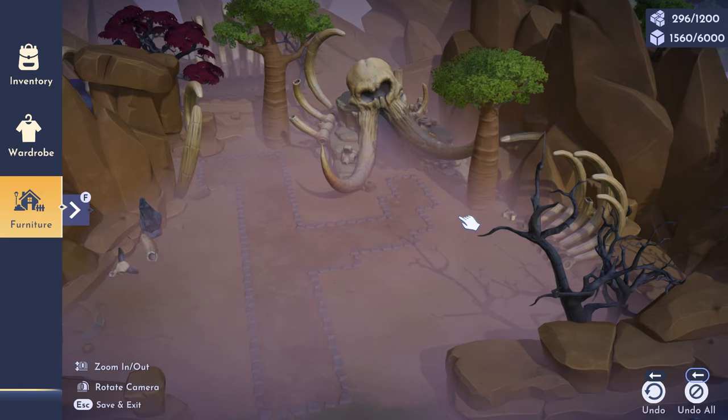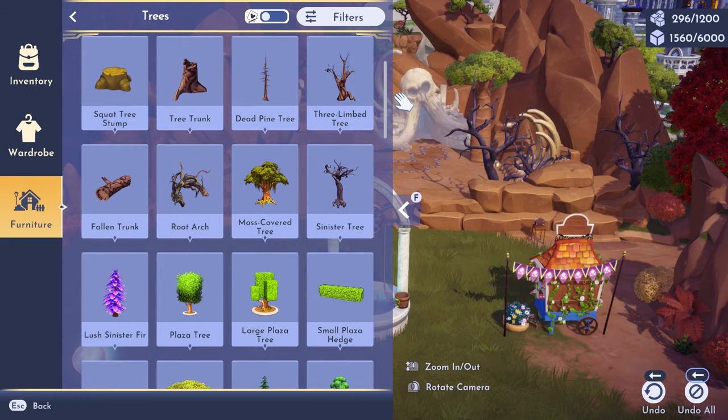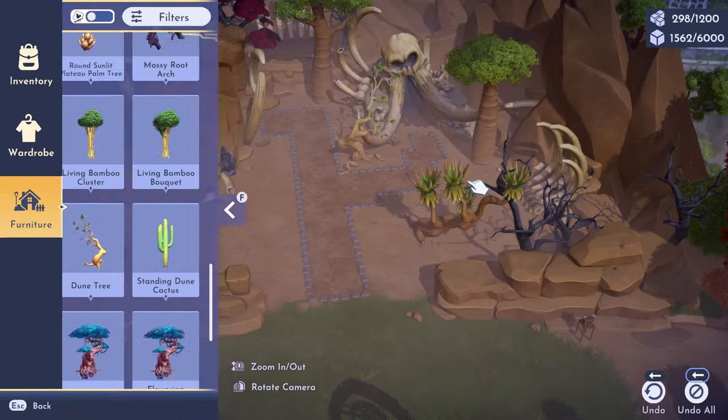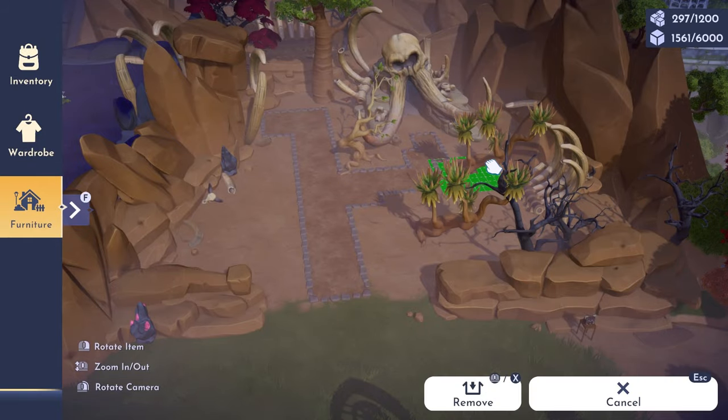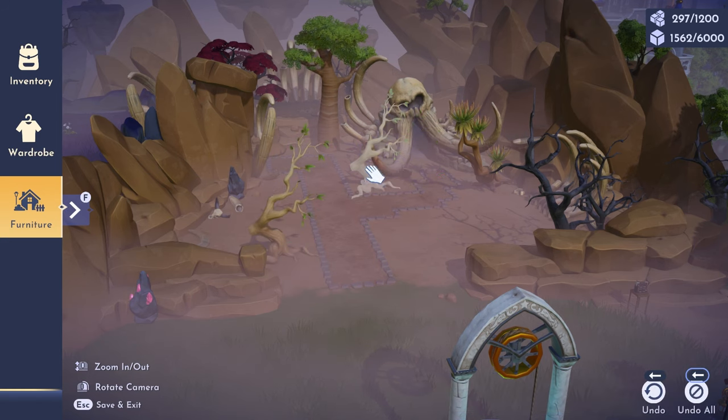I wanted this place to still feel dry like his elephant graveyard, but still feel a little lush as a transition from the sunlit plateau. So I incorporated some baobab trees and dune trees just to have some greenery, but still looking dry.